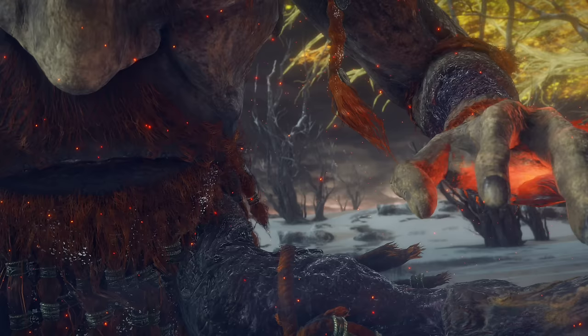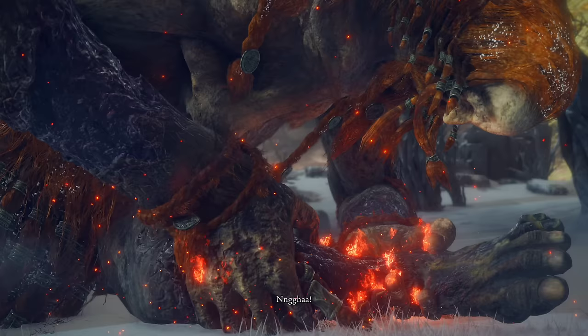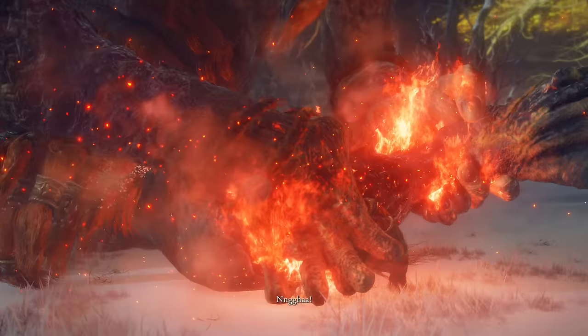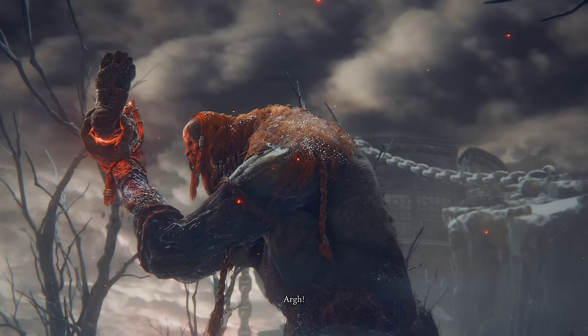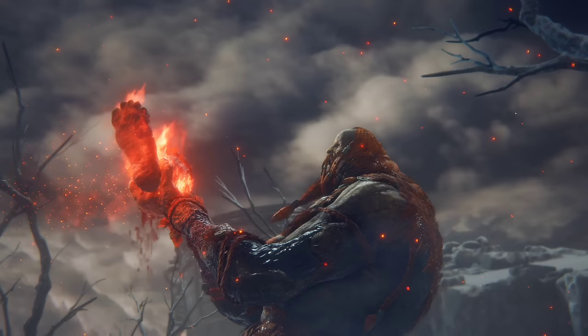It does have a weak spot in its hand — basically any part of its body that's on fire is the weak spot. So it has the burning hands and the eyeball, which you can also hit. But I still say go for the toes. I know it seems like a weird strategy, but I promise you it works. You want to stay on the horse, keep riding directly underneath it, stay behind it, hit its toes, wait for it to roll, and repeat.